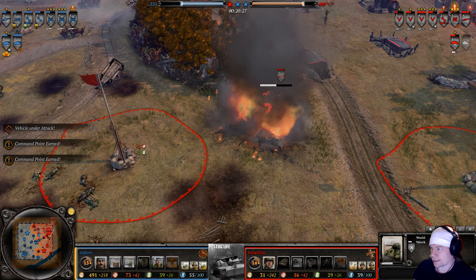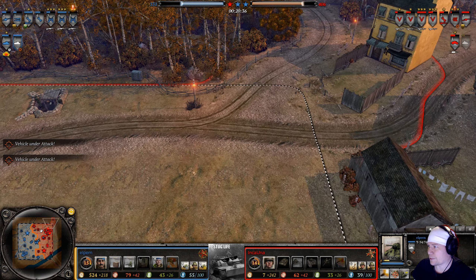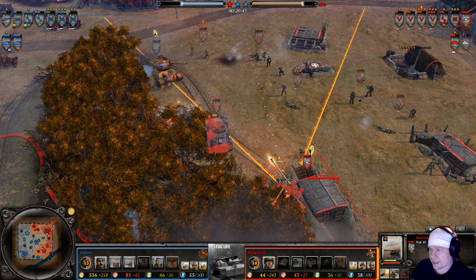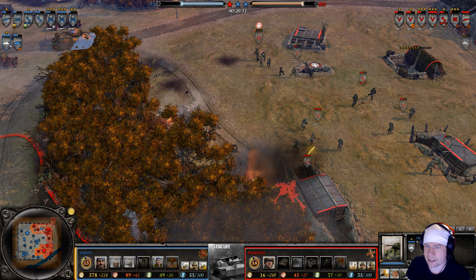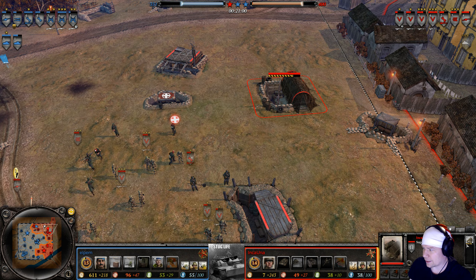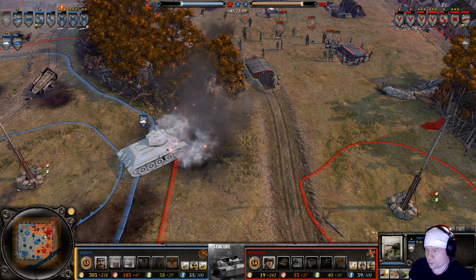You cannot spell slaughter without laughter. Meanwhile, a mutual assured destruction event — the Panzer 4 and the T-34 both go down. One new Panzer 4 is on the way, but time moves slowly when a T-34 is stuck in your base. Elpern takes down the 222 and disengages; another 222 is moving into position. The clock is ticking and the Panzer 4 is getting closer every second.